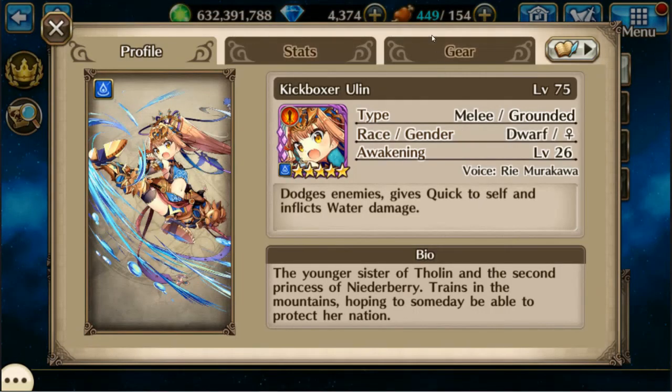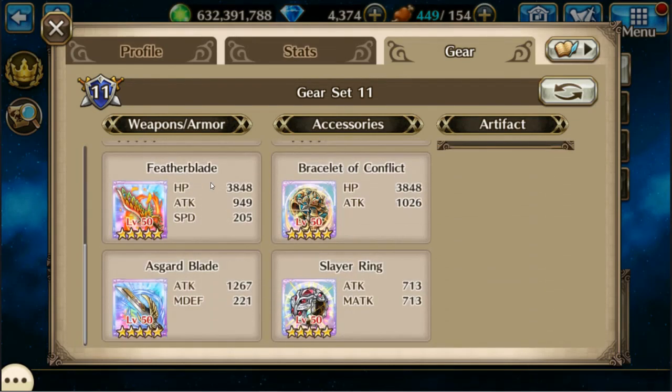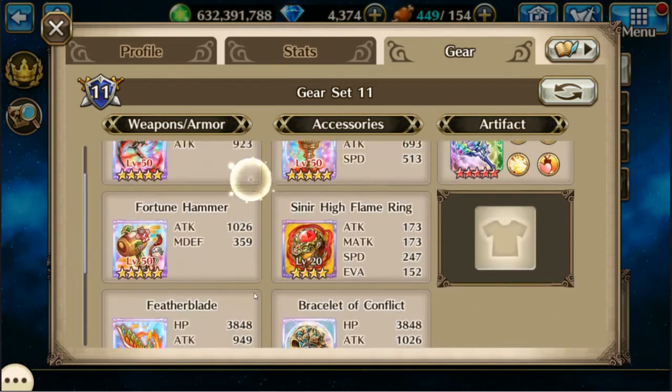First up is my favorite tank for a lot of Kinect battles: Kickboxer Ulan with a lot of light damage going on there, and Feather Blade for healing.